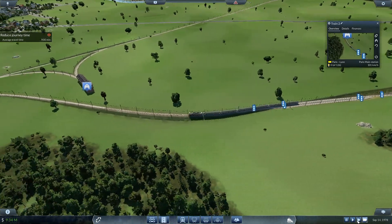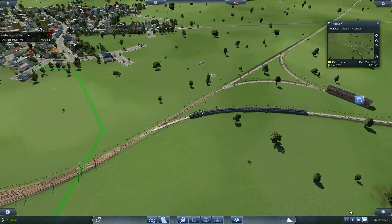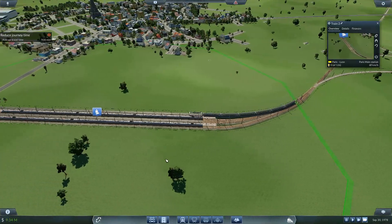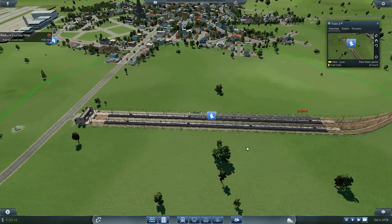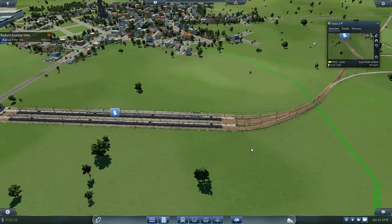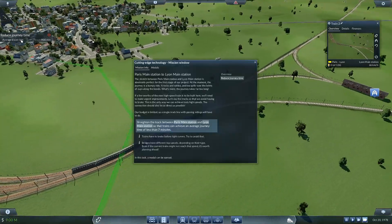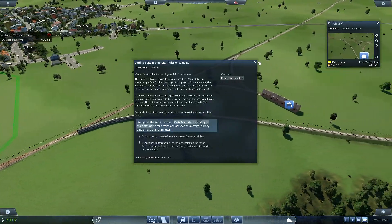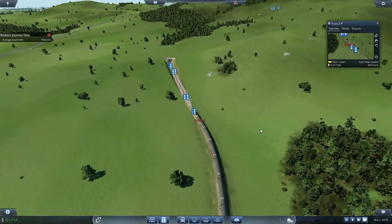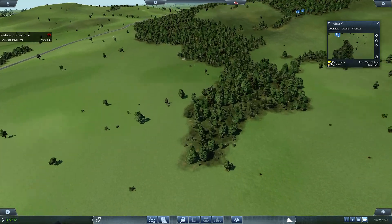The two sidings that come just out of the tunnels from north to south - they've definitely got to be extended. Now we're slowing down, down to 60k down here, and into the station. Turn round and back we go the other way. Average travel time nine minutes - we need to get that down to seven minutes. Is that the average travel time at the moment? That's going up through there so I've got to change that one.